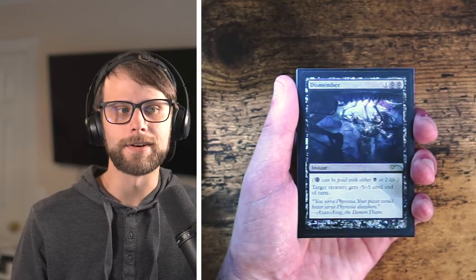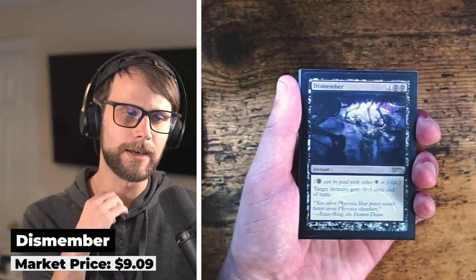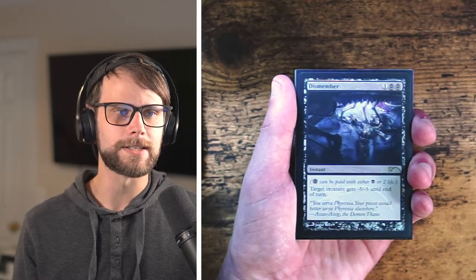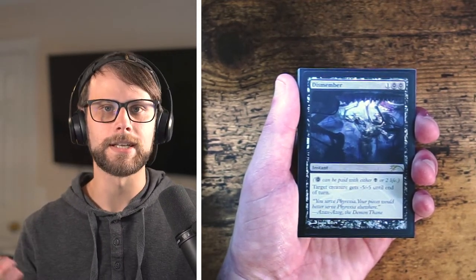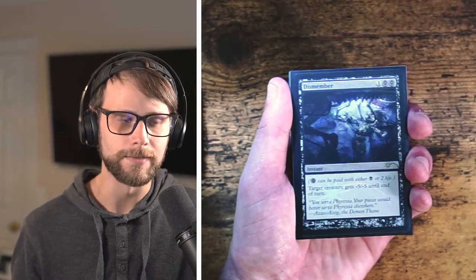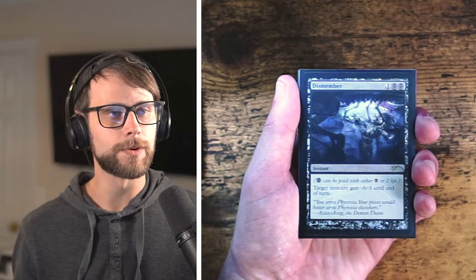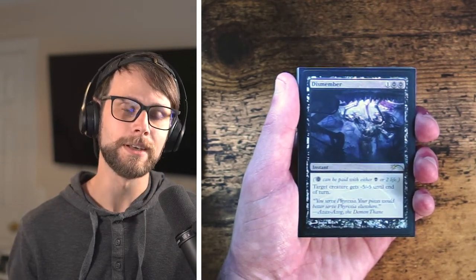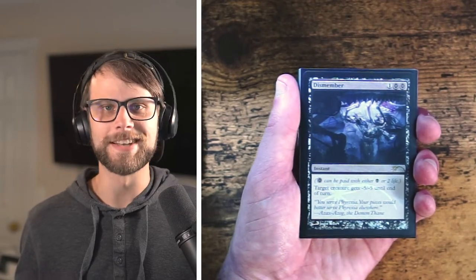Another amazing black card — it's a promo Dismember. There's actually a spoiler that it's going to be a Phyrexian promo in Dominaria United. Dismember is a removal spell that can be played in essentially any deck, including ones that don't run black, because it's minus five, minus five for essentially one mana and a handful of life. If you have black mana you can pay Phyrexian with that instead of the two life. It's one of my favorite removal spells of all time, and it's a promo.